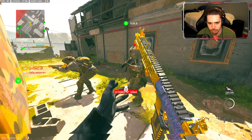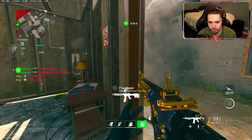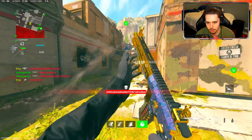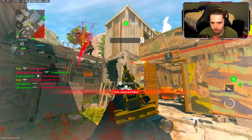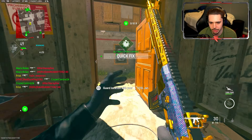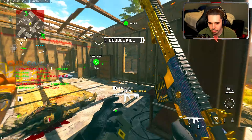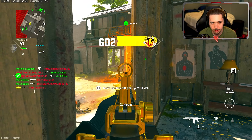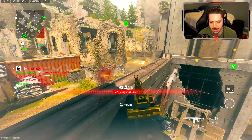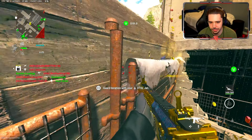Without further ado, the new diamond M4 in MW2 — this is an instant cop for me. But first, don't forget to check out Boss Services. Do you want the new operator skin? Maybe you need help getting to Iridescent in ranked, maxing out guns, or unlocking camos like Gold, Platinum, Polyatomic, and Orion? Boss Services can take care of all your COD needs. With thousands of reviews you can't go wrong — links are down below, use code Frizz for five percent off.